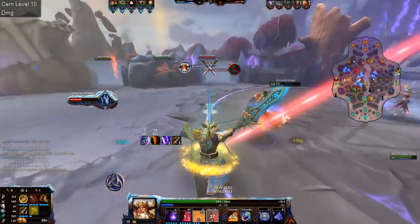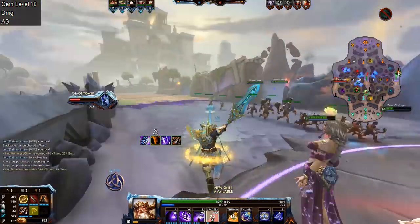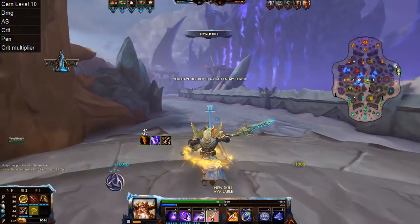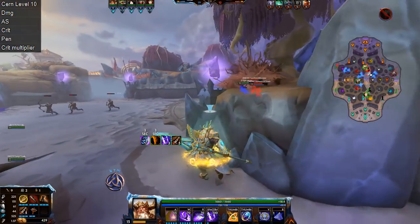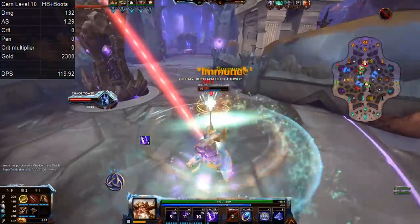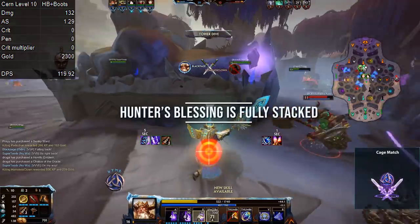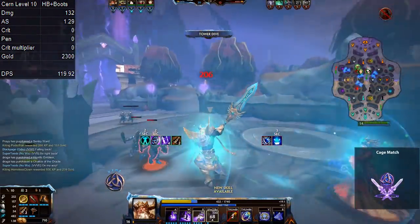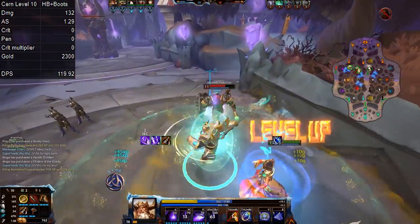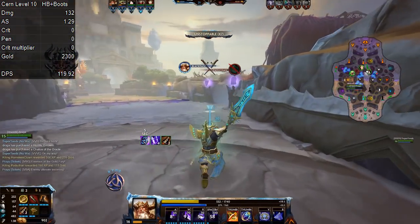The stats we have to keep in mind are your in-hand damage - which includes the extra damage from Hunter's Blessing plus your base damage - the attack speed, the crit chance, the penetration, and the crit multiplier which is affected by Deathbringer, as well as the overall gold and resulting damage per second. Our base here is Hunter's Blessing plus Warrior Tabi: 132 in-hand damage, 1.29 attack speed, no crit chance, no pen, no crit multiplier. The overall price for these items is 2300 gold and the resulting DPS is 119.92, or about 120.